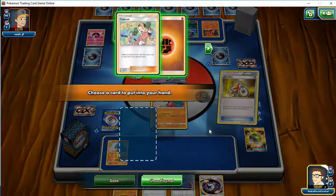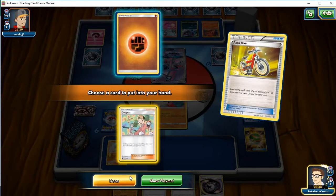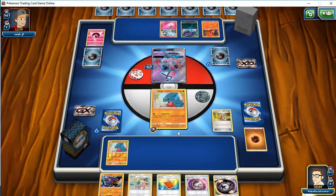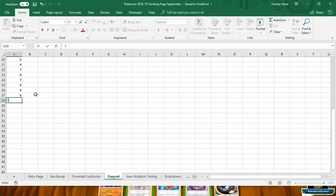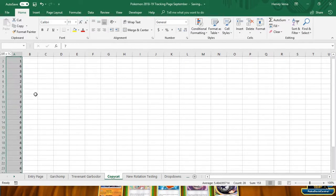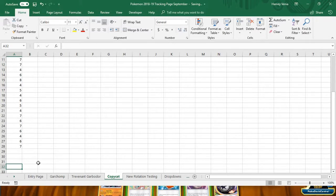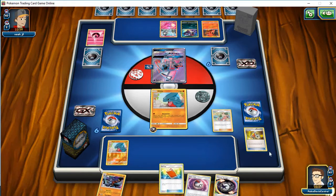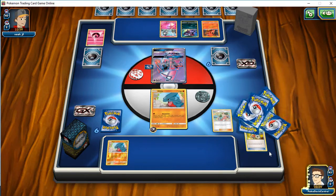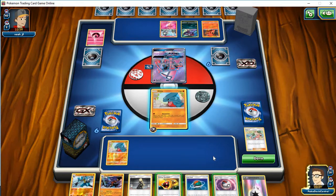Maybe I have another Acro Bike in hand — great, so I can play Copycat 100%. Copycat. That's gonna get me seven. Just so you know, after 28 instances, Copycat is averaging 5.46 cards per draw — just a little bit more than Tate and Liza. That's not good.